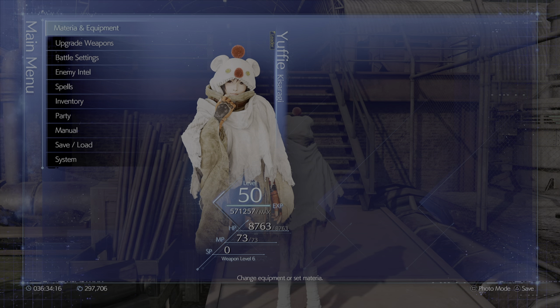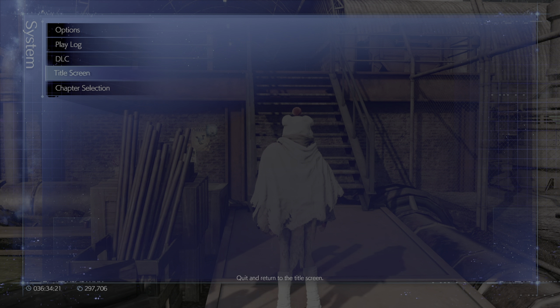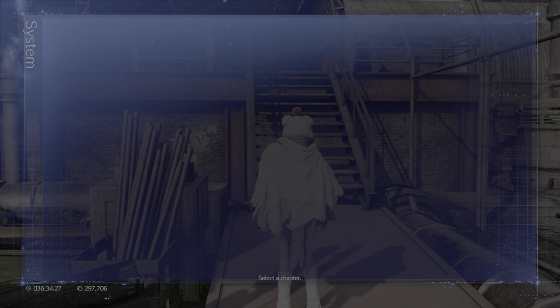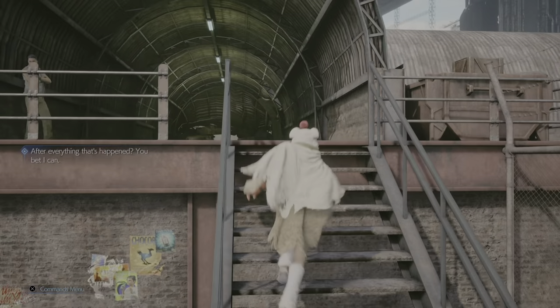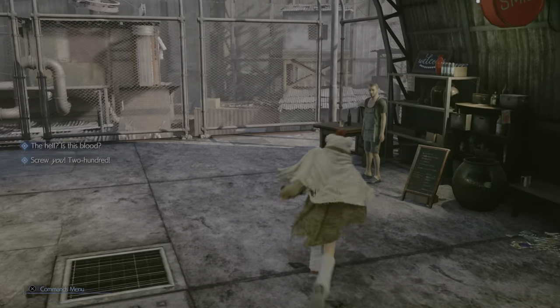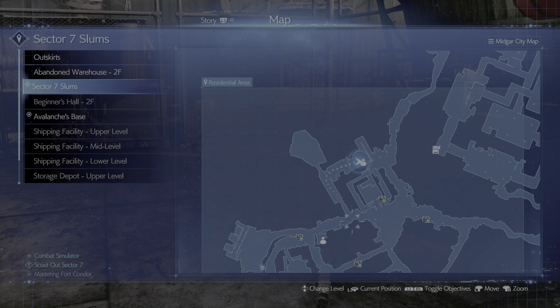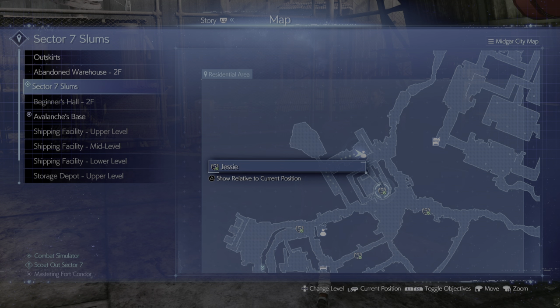What you want to do is make sure that you're on hard mode, alright? Right here, we're already on hard, so we're good on that front. What we want to do is go up this ladder here and up to this guy right here. You can see him on the map — just adjacent from the other item shop, just above 7th Heaven and Jesse right here. This is where you want to be.